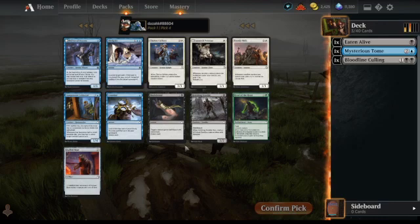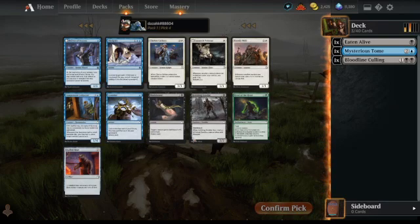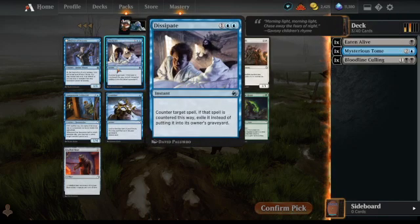The black cards here are Blade Brand and Hobbling Zombie. Hobbling Zombie's good — a 2/2 with deathtouch — but we've got some interesting blue cards. We have Delver of Secrets; we've tried playing a Delver of Secrets deck already. There's also Dissipate, a decent counter spell that actually exiles things. Could we go blue-black control and take the Dissipate, or blue-black spells with Delver of Secrets? I think we'll take the Dissipate.